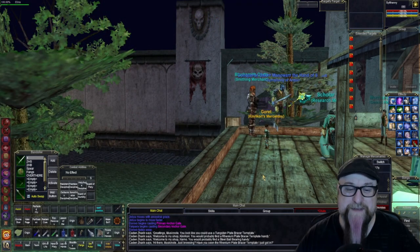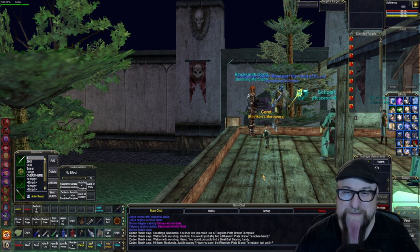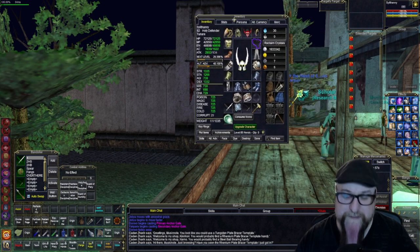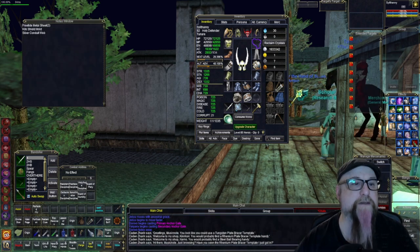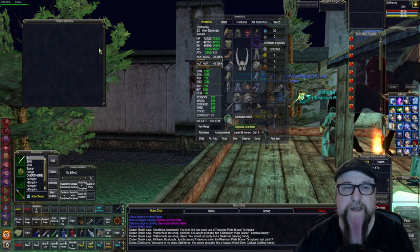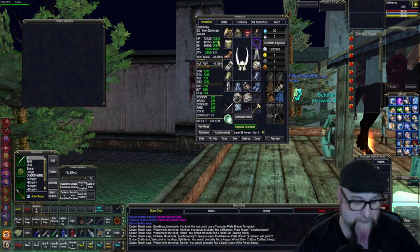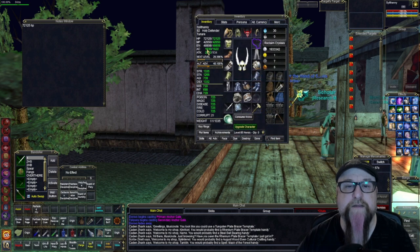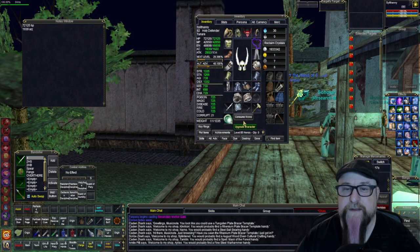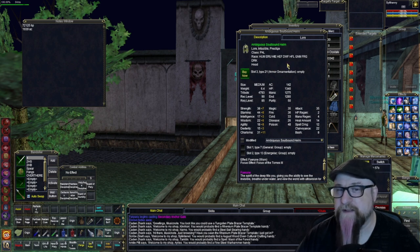Hey friends, I'm here with a small experiment — for myself rather. As you know, I've made it no secret that I feel like my paladin is subpar. I'm here with my paladin now, so I'm going to do slash note and open up a note. I'm going to erase what's on here from something I did a while ago and put down my current HP, which is 72,125, and my AC, which is currently at 1939.